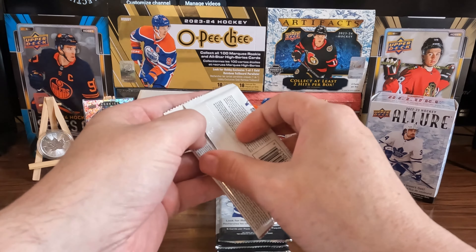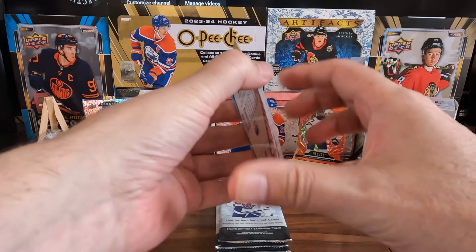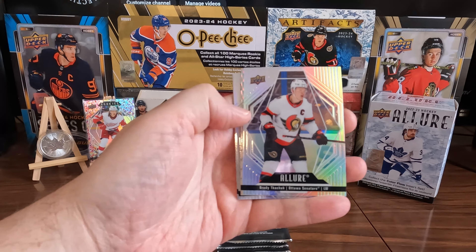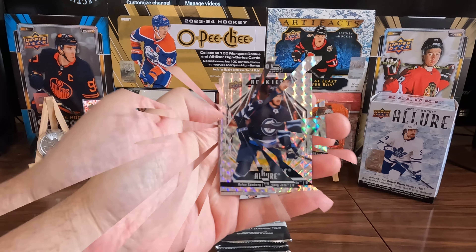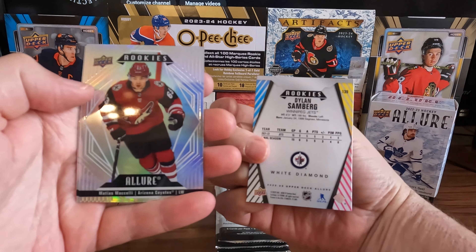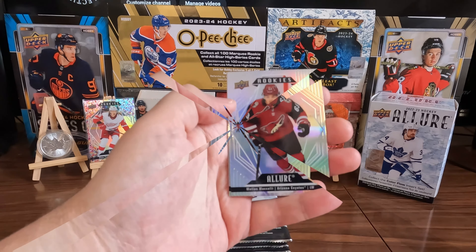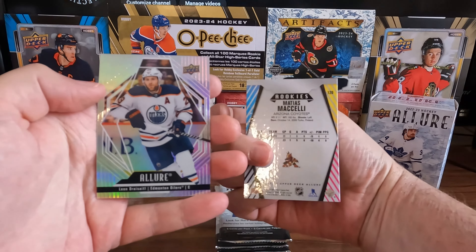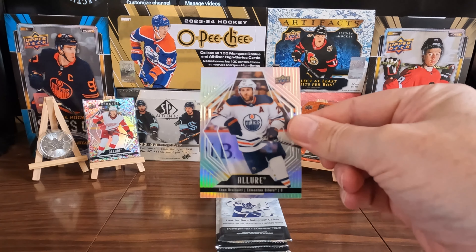Pack number two — that was a good start. Packs open up real good. Oh yeah, shiny base. We got a Dylan Sandberg Rookie — was that a White Diamond? That's a good looking card. We got a Mattias Micheli Rookie. Nice shiny base to finish off that pack.